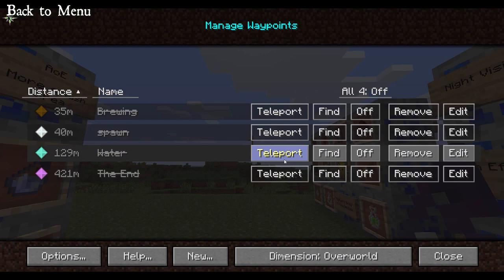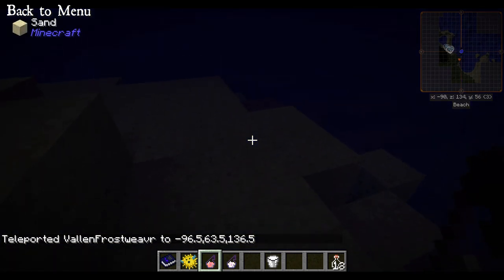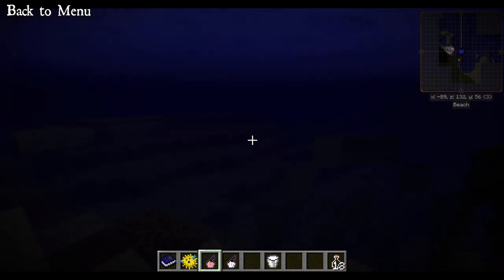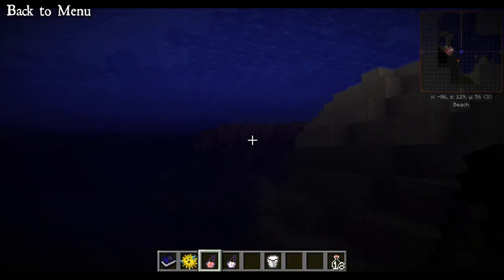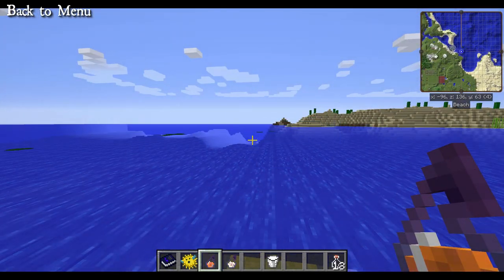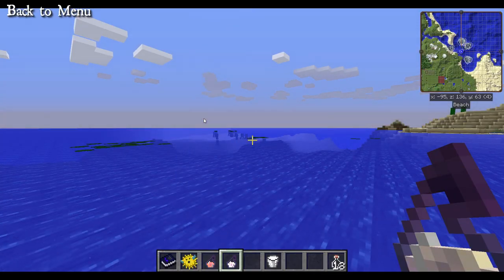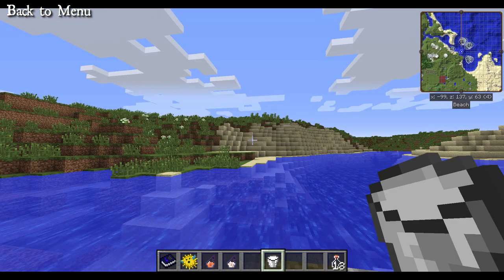Going over to the water area and jumping in, it gets very dark. After splashing the water breathing potion, things are a little bit brighter and you can see slightly better underwater. It also gives you water breathing, meaning your air bubbles will not diminish while underwater. Having water breathing 4 versus water breathing 1 makes no difference — the power level doesn't change the effect at all.